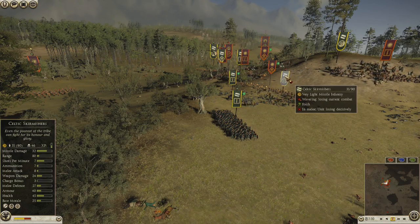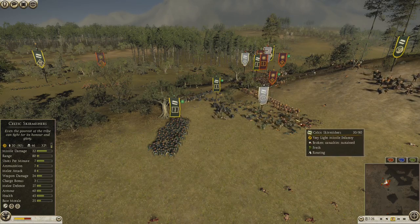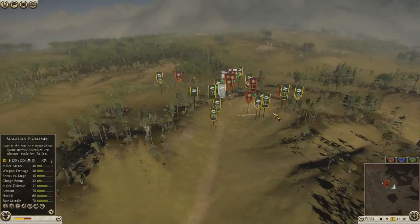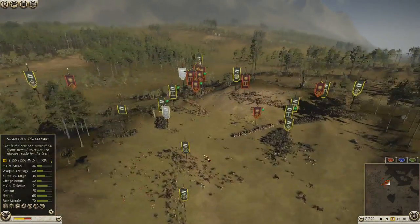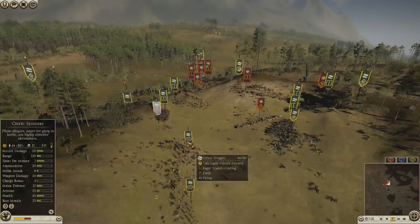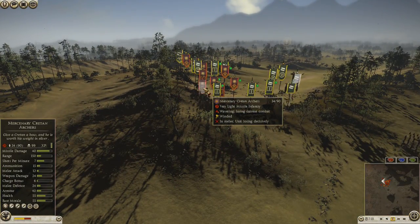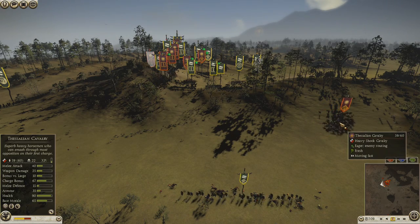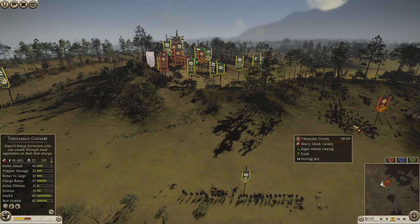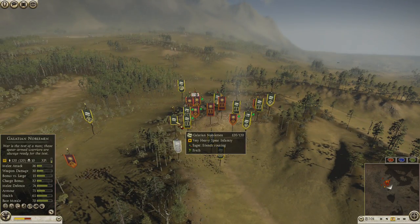My skirmishers were out of ammo, so I tried charging them in — that's not good, so I pulled them away. At this point I'm out of ammo too and he doesn't have any of his Cretan archers left — the last one is dying. He moves his Thessalian cav to try to charge somewhere, and I eventually notice and take it out with my Galatian Nobleman general.